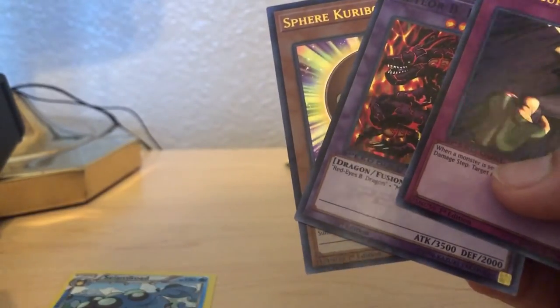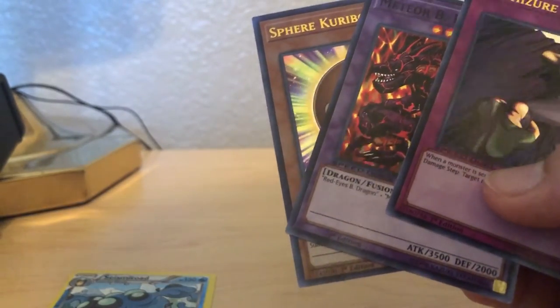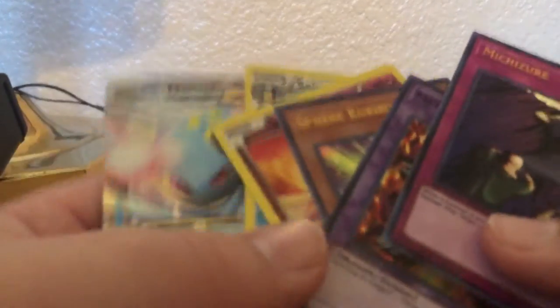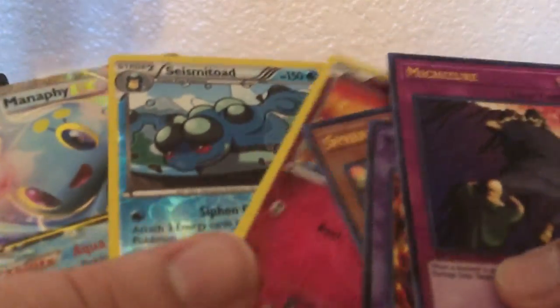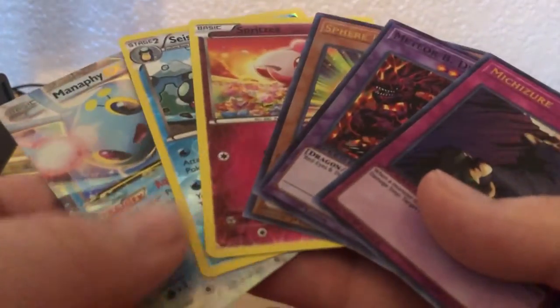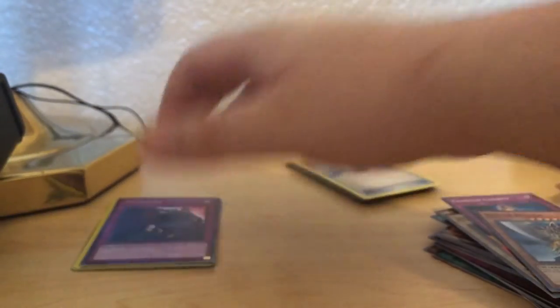So today we've pulled three Yu-Gi-Oh Holos and three Pokemon Holos, including one EX card. Nice. There we go. And to end off today, I want to thank you all for watching. If you liked the video, please give it a thumbs up. I greatly appreciate that. Give me any feedback in the comments down below.